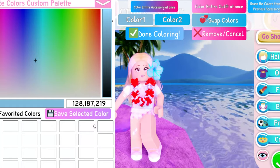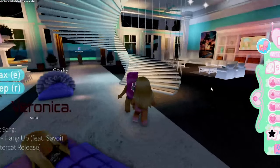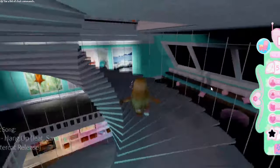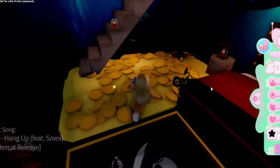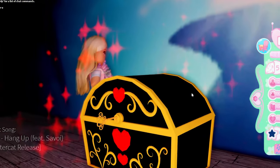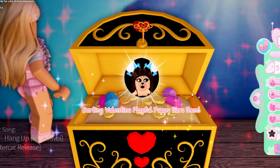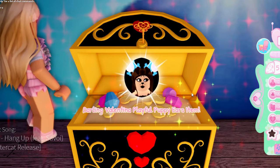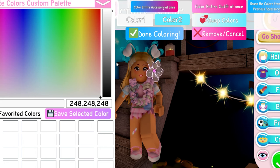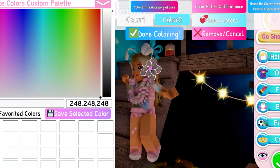Now we're heading into the next realm, the Beach House. To find the first accessory — there are two accessories hidden here — you need to go up the stairs all the way to the very top, into the pirate room. Here is the chest. Inside this chest in the pirate room you'll find the Darling Valentina Playful Puppy Ears. They are really really cute and they match with the Darling Valentina set, so make sure to wear them together if you have that set.